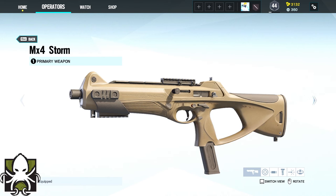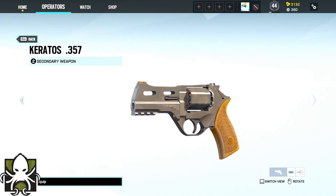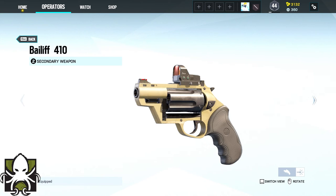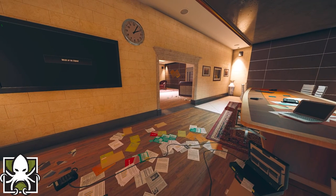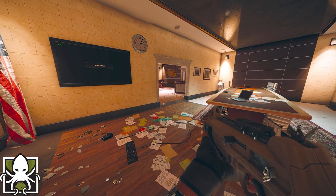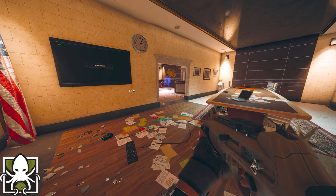Alibi's loadout contains the MX-4 Storm or the ACS-12 for her primary and the Keratos-357 or the Bailiff-410 for her secondary. Her gadgets are either two impact grenades or one deployable shield. And her device called Prisma deploys holograms of Alibi and tags enemies when they fire upon her holograms.